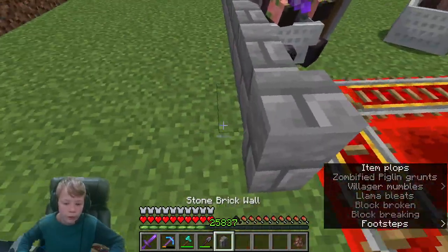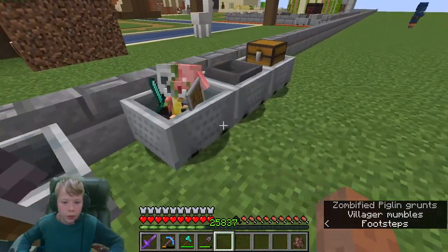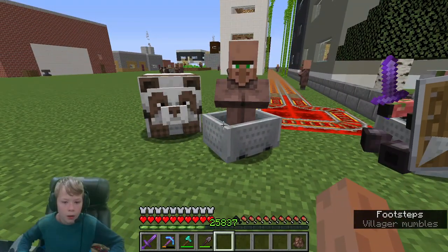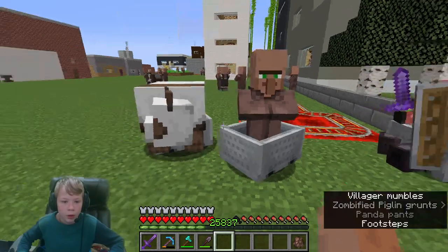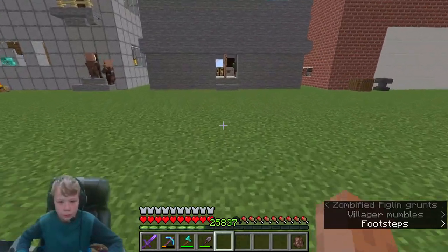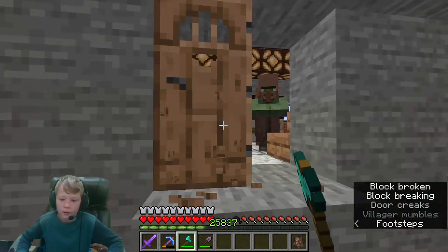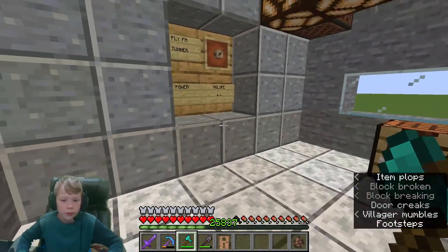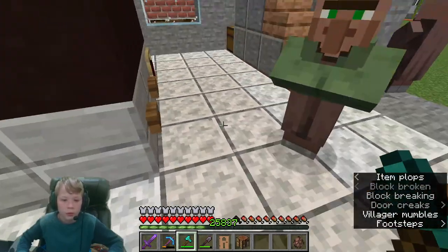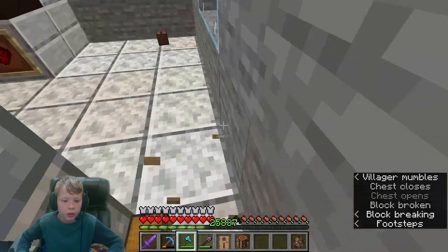I wasn't expecting you to be here. You guys enjoy your day - I'm just gonna go clean up a villager house. First of all let's get rid of this ugly door. This tuner is gonna be a little bit difficult to take away. We don't need this crafting table.